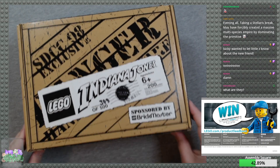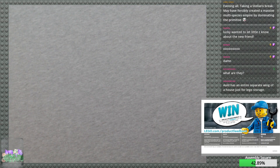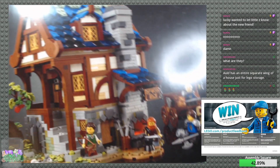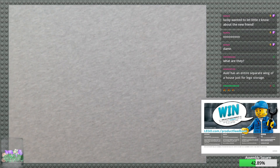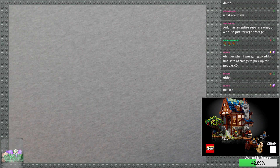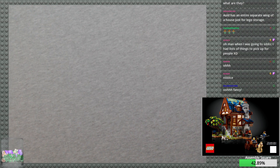All does an entire separate wing of a house just for Lego storage? I wish! What we are going to start on today is the Medieval Blacksmith. Let me go ahead and switch over my instructions. When you were going to San Diego Comic-Con, you had lists of things to pick up for people — I am not surprised. Go ahead and open that up. This has 2,164 pieces — 18 plus.